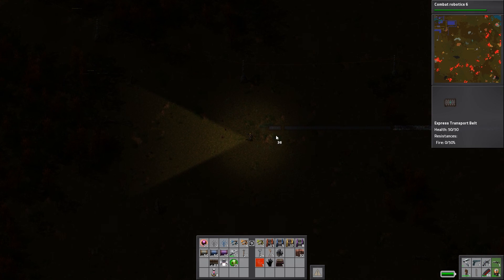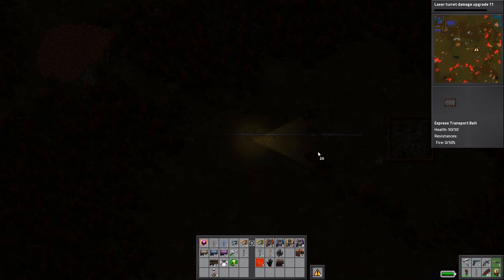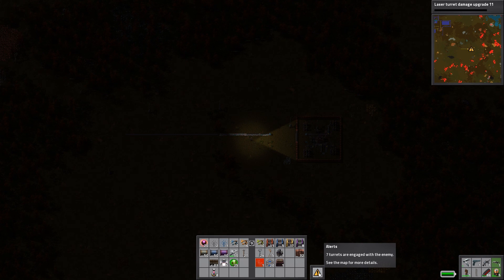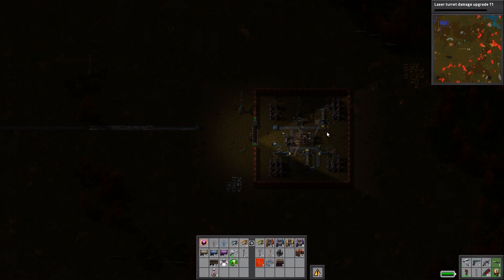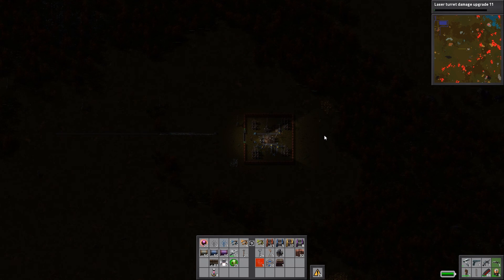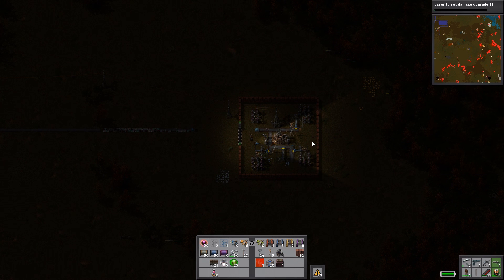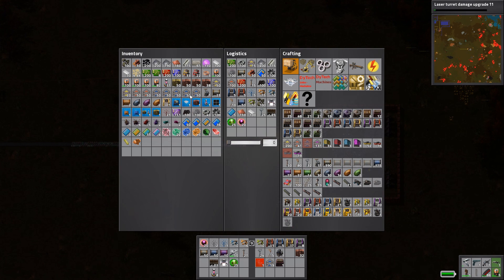We now have frenzy robots, which are the crazy guys who shoot ridiculously fast. At this point, we can probably go ahead and get the next level of laser turret damage. I'm already under attack — must have already killed him. Good job. The only drawback here is that there's no robots to repair these guys, so that may be a problem. I may have to have a dedicated network here — I'm thinking about maybe putting down one roboport before I leave.